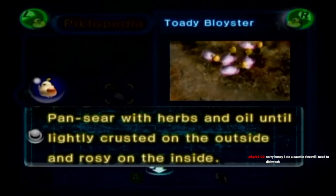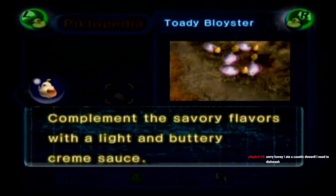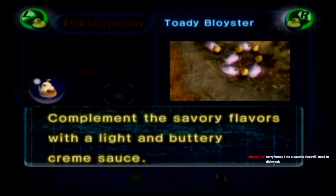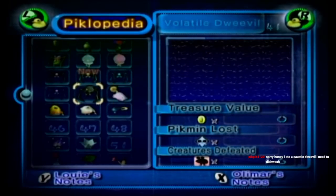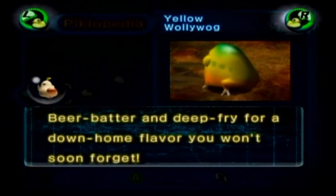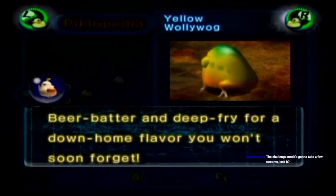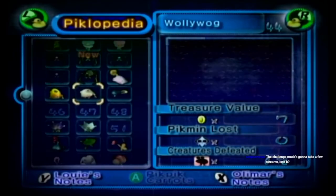Toady Bloister: 'Pan sear with herbs and oil until lightly crusted on the outside and rosy on the inside. Compliment the savory flavors with a light and buttery cream sauce.' 'Sorry honey, I ate Caustic Dweevil — I need to dishwash.' I don't think you have to apologize to your wife for that. Yellow Wallywog, my enemy: 'Beer batter and deep fry for a down-home flavor you won't soon forget.' Down home with the Wallywogs.